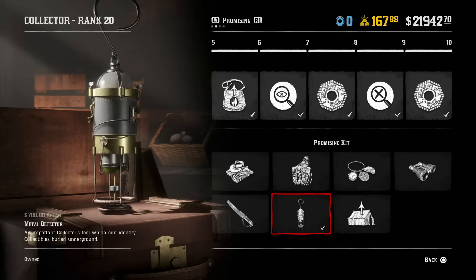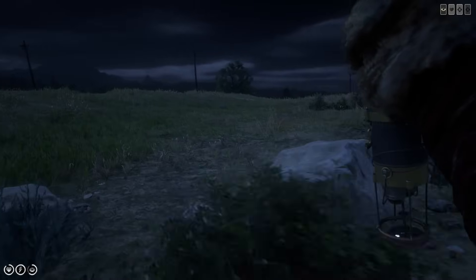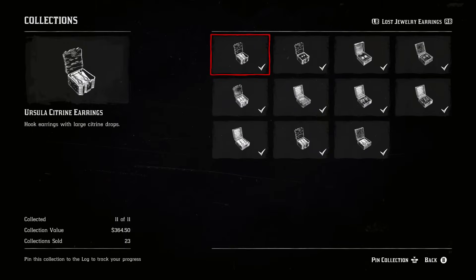The next item is the Metal Detector, which costs $700. The metal detector will locate collectibles that don't have disrupted earth and yellow particles pointing to the exact location — collectibles such as arrowheads, jewelry, and coins. Whatever you weren't able to collect before the metal detector, you are now able to collect.